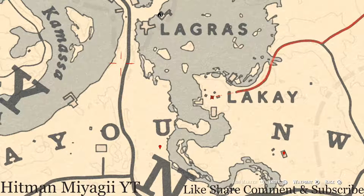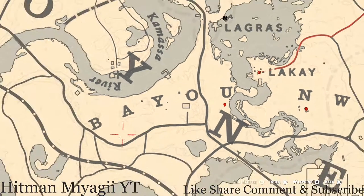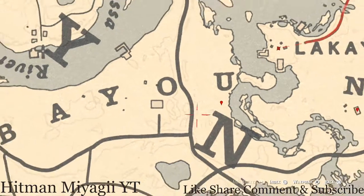Down here at our next marker, underneath the U of Bayou between the U and N at this location, there's a bird egg. This bird egg is a Heron Egg — H-E-R-O-N — it's in the tree. Shoot it down with a varmint rifle or a bow using a small game arrow.